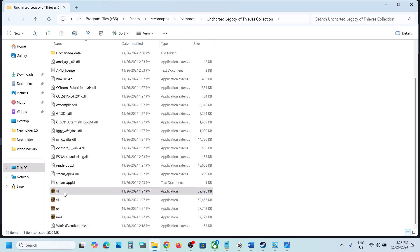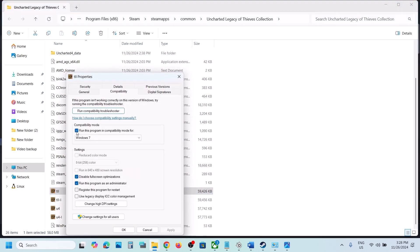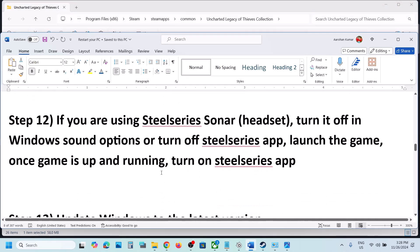If you've tried all those compatibility boxes and it's still not working, uncheck them all, hit Apply, click OK, and follow the next step.